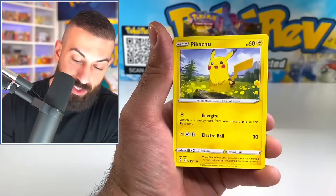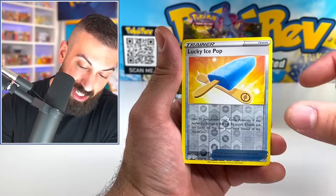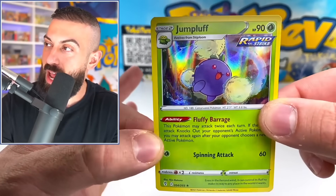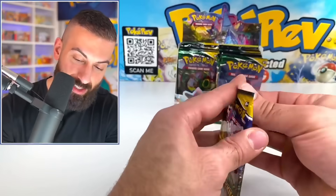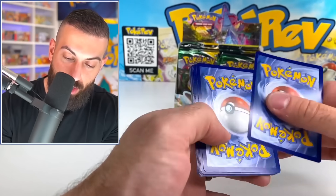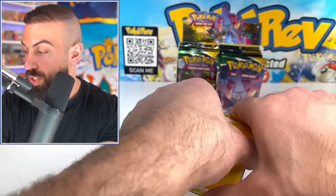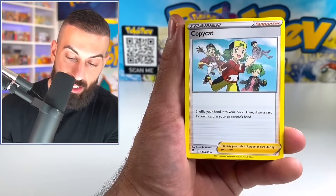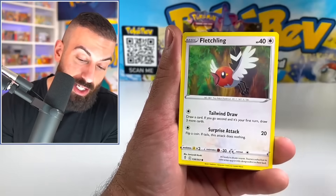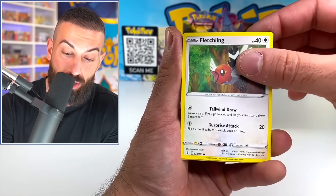The pull rates got way better once they introduced Trainer Galleries and stuff like that. Give me something! Lucky Eiscue. Give me something better than that. I'm getting destroyed right now. This is going to be a good way for you guys to at least get somewhat of an idea of what you could maybe expect to pull, pull-rate-wise, out of a box of this. It doesn't really make sense to even attempt this, to be honest.